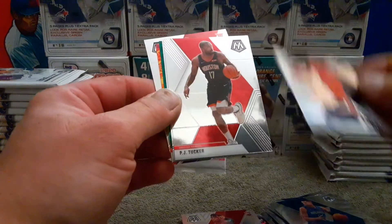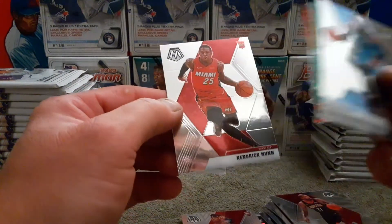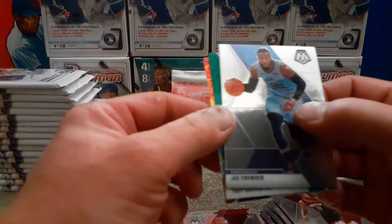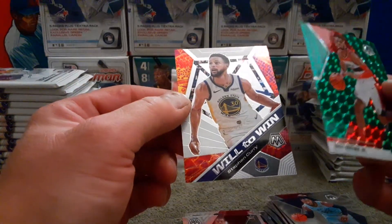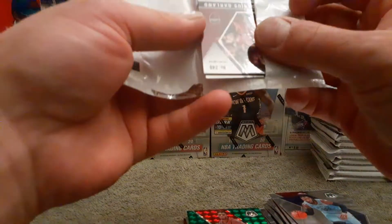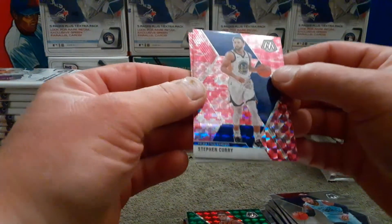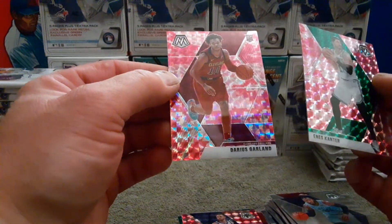One more pack plus our bonus. Let's see some color — a color Zion would be nice. Lonzo Ball, PJ Tucker, a nice green parallel in here. Ja Crowder, Kendrick Nunn rookie card, Troy Brown Jr., and a Stephen Curry. And our pink camo prisms — Stephen Curry, Enes Kanter, and a Darius Garland rookie card.